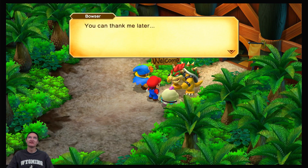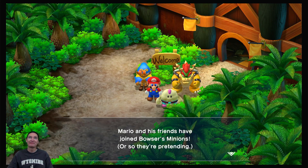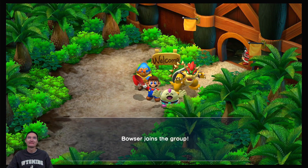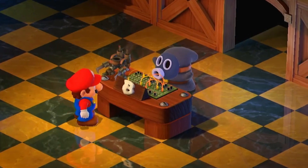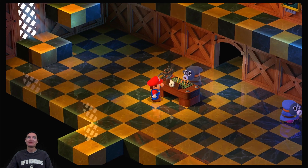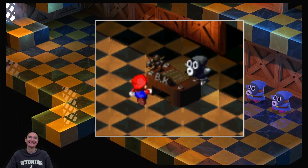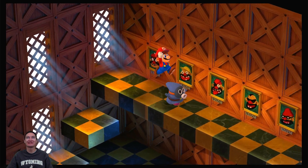I'll let you join my minions — you can thank me later. They've changed a lot of dialogue in this. I prefer him saying that we have joined the Koopa Troop. Check out this concierge — 'B.' I guess the B is for Booster, but what exactly did the BK stand for in the original?